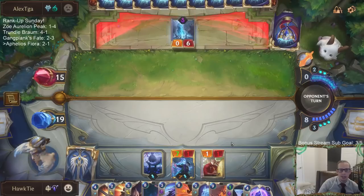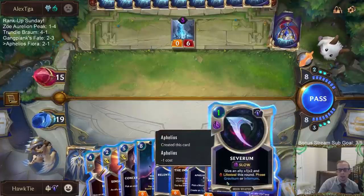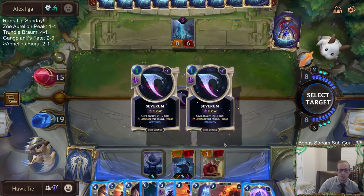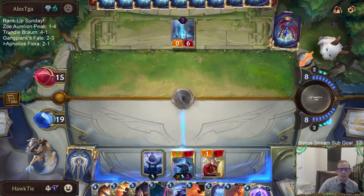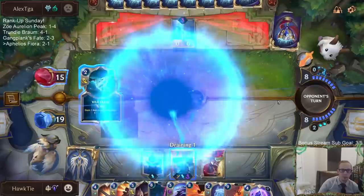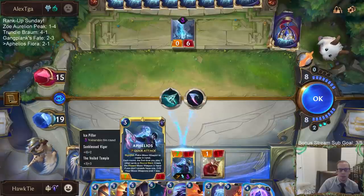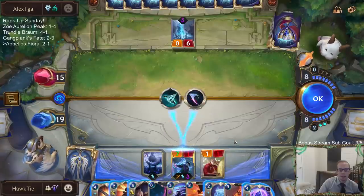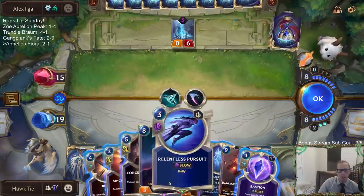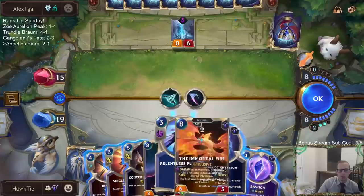That was fortunate - they didn't have a Vile Feast to kill it right there. I want to play another spell because if I play another spell the Veil Temple makes this Aphelios larger. But I don't really want to play any of these spells. I don't want to waste a Single Combat or a Riposte or a Bastion either.